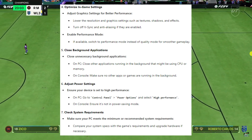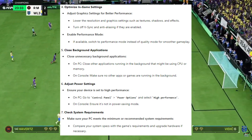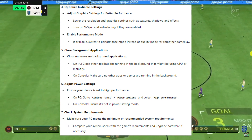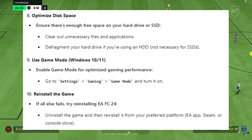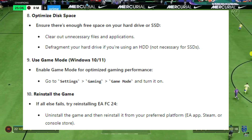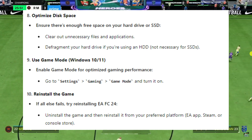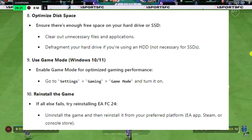Make sure to check the system requirements and that your PC meets the minimum or recommended requirements. Compare your system specs with the game requirements and upgrade hardware if necessary for a smoother experience. Also optimise your disk space — ensure there is enough free space on your hard drive or SSD. Clear out any unnecessary files and applications, and you can also try defragmenting your hard drive if you are using a HDD, though this is not necessary for SSD users.